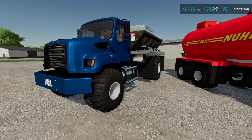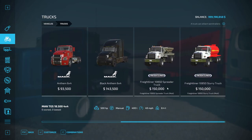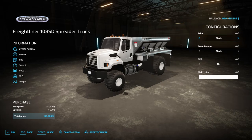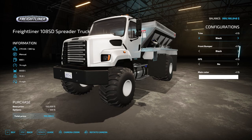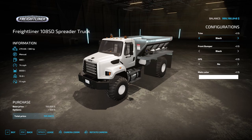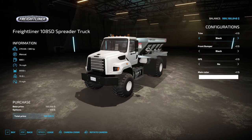Let's jump into the shop and take a look at these trucks. You'll find them under Trucks — you'll see two of them and they are $150,000 each. The Freightliner 108 SD Spreader Truck — we'll take a look at that one first. It bounces; it's got these big beautiful flotation tires which I love. 380 horsepower, 74 miles per hour — but if you get a full load on this thing and try to go 74 miles per hour, that's on you.